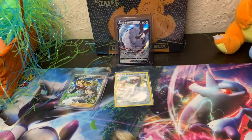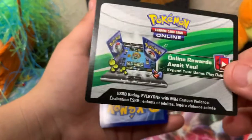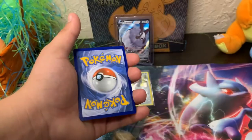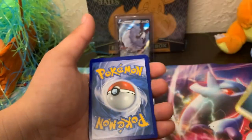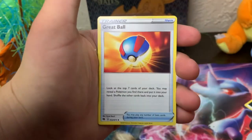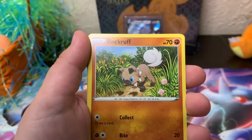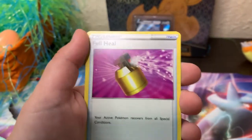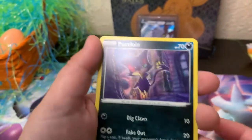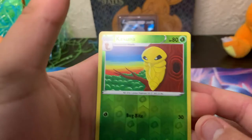Bear will be going first with Champions Path. Opening his pack — got a code card — go get yourself some free Pokémon. Handing this over to Bear: Grape Ball, Pokémon Center Lady, Team Yell Grunt, Rockruff, Vulpix, Galarian Linoone, Full Heal, Perrserker, a Cascoon reverse holo, and a Machamp holo!